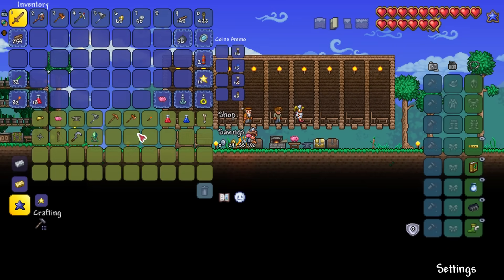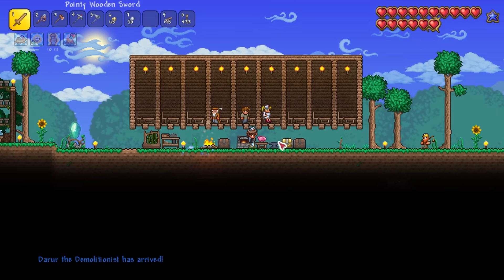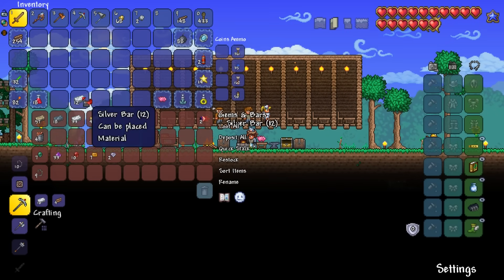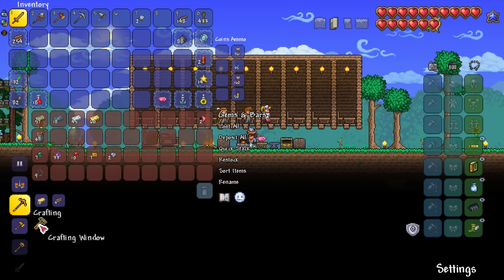Back at base, I purchase a bug net from the Merchant. I also craft a fishing rod and a bucket to hold some water, as we're about to get our first major upgrades. I make some random armor but save my gold bars, as we'll need those for an upgrade very soon.